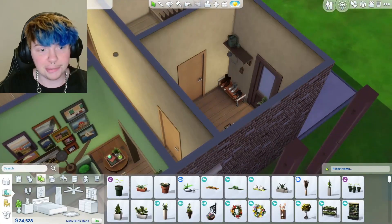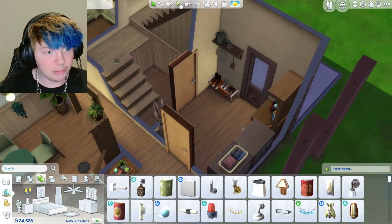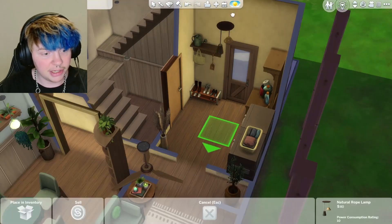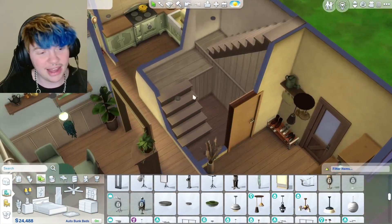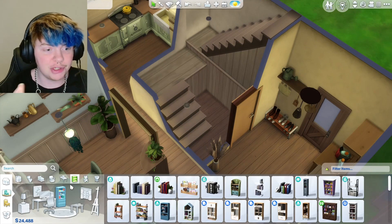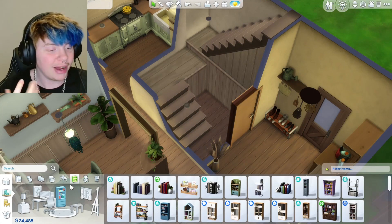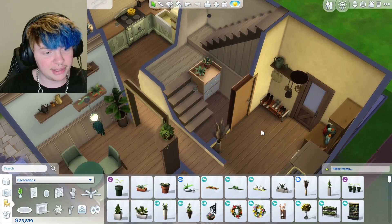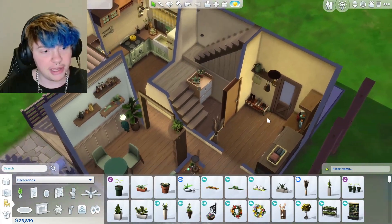I might change the light to something like a bulb — this one's quite nice. I always end up making them smaller. Then I've got to work out what to fit in this space — it's such an awkward area. You'd probably just use it for storage. I'll just put a small storage unit with a little couple of plants on it. I think that looks pretty good, so I'll leave that for now as the hallway is already really tight.